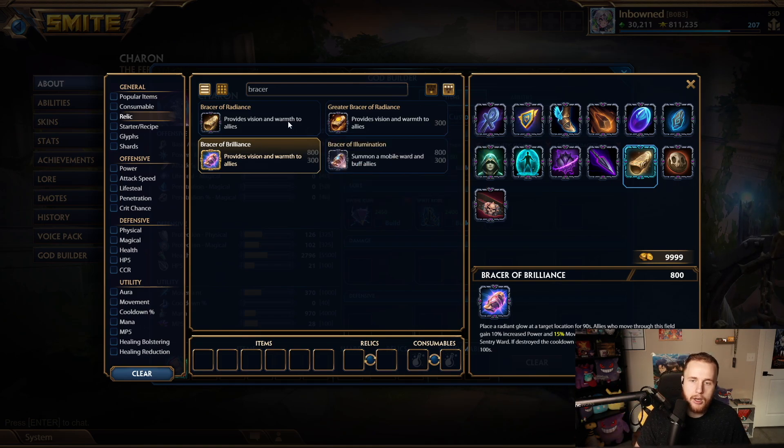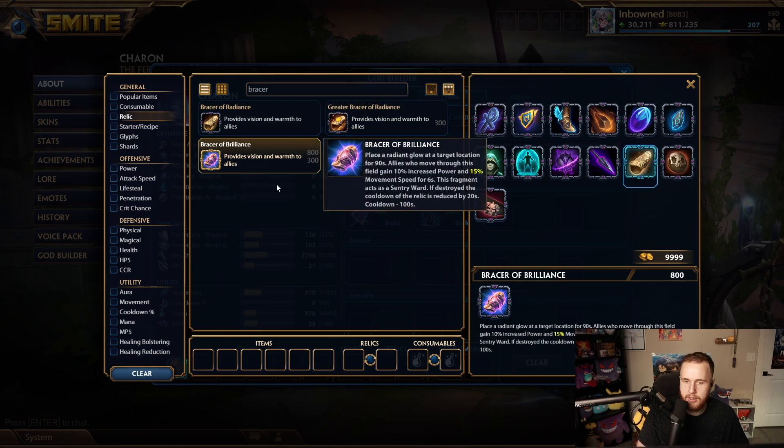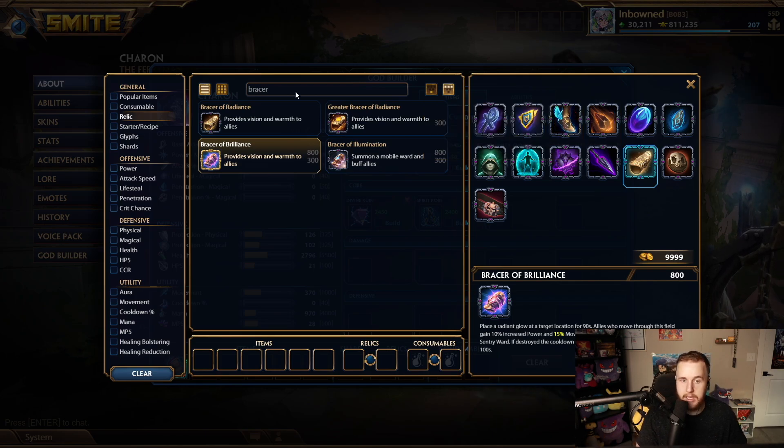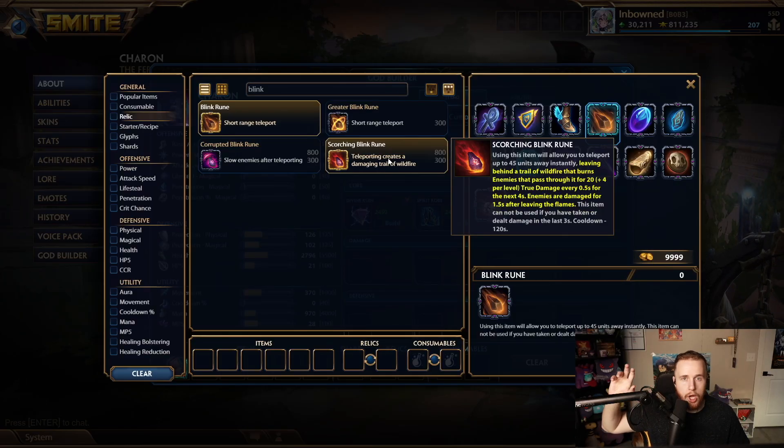You can then pop your Ankh, which is a 120-second cooldown — when you upgrade it, it becomes 100 seconds. With Eldritch Dagger that's also a 60-second cooldown, same as Bracer. Blink is slightly higher — I think it's 120 base so it goes to about 80 seconds. All these have low enough cooldowns where you can keep the Eldritch Dagger buff up almost as long as you want.